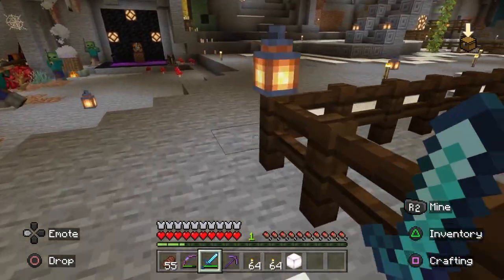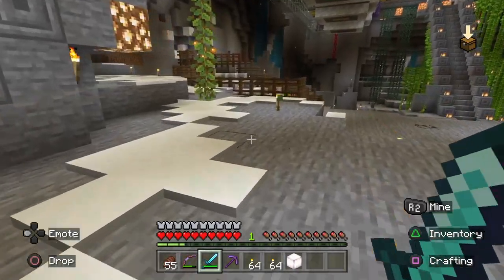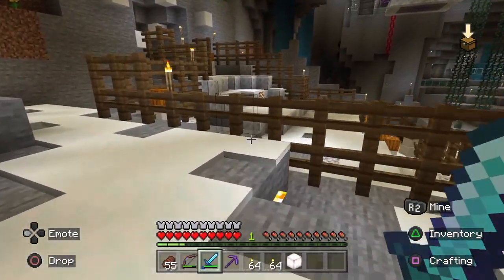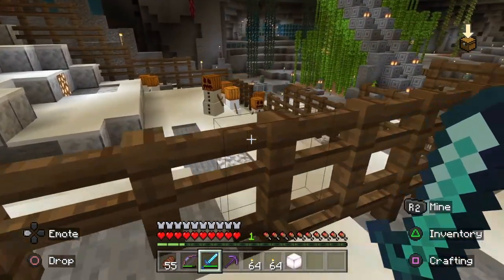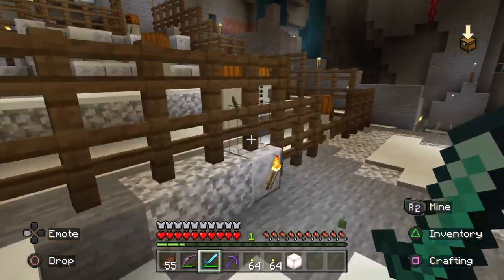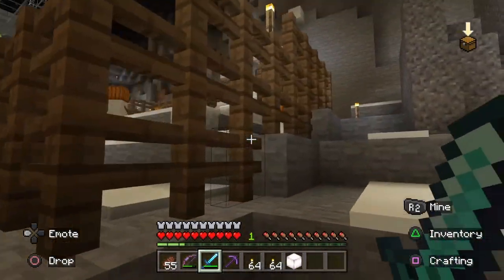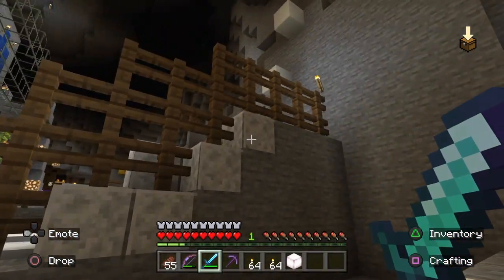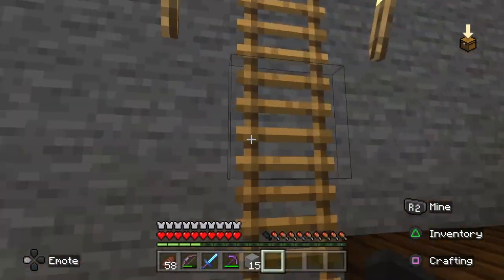I'm also having the same problem with the sheep — I don't understand how they get out. Let me show you the fence if you want to look and see if you can find how they're getting out. I'll show you the sheep's fence too because they keep getting out. I know it's multi-leveled, but where the stones go up and down I put double layers of fence. I went around the inside and everything.